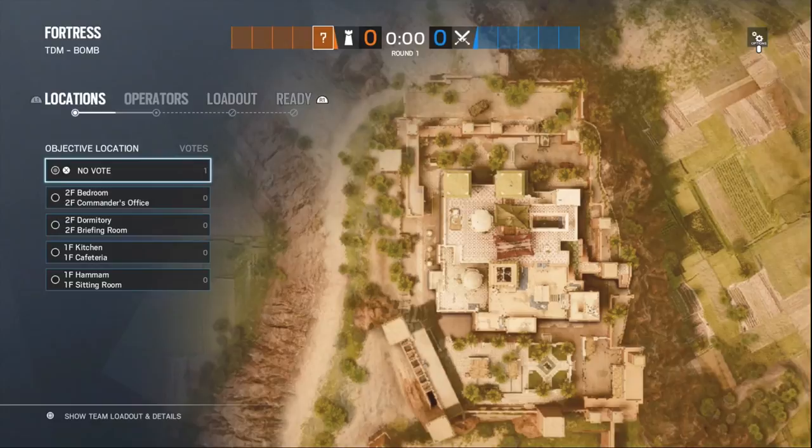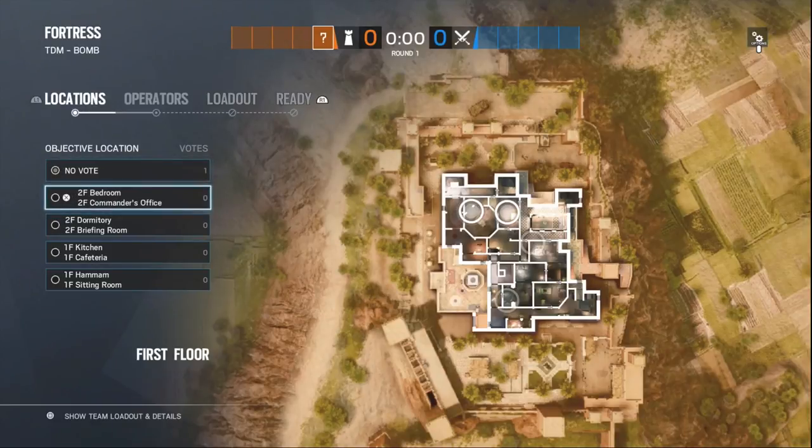What's up YouTube, it's your boy Dairy Dave, and in this video I'm going to show you guys how to attack the second floor objective on Fortress: bedroom and commander's office. Make sure to go down in the comments and check the timestamps, so you guys can watch the parts that you want to watch and skip the parts that you don't. Let's get right into the video.